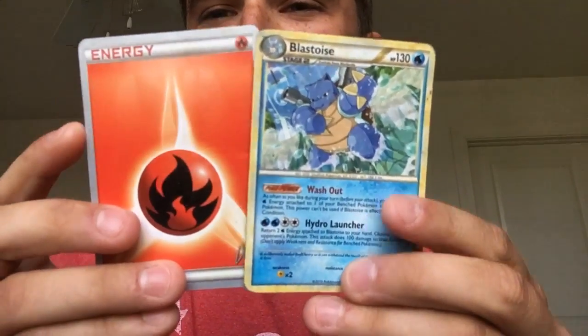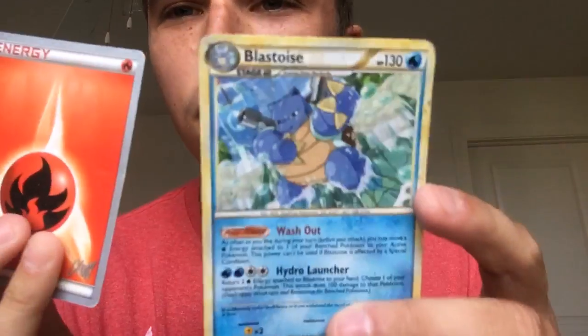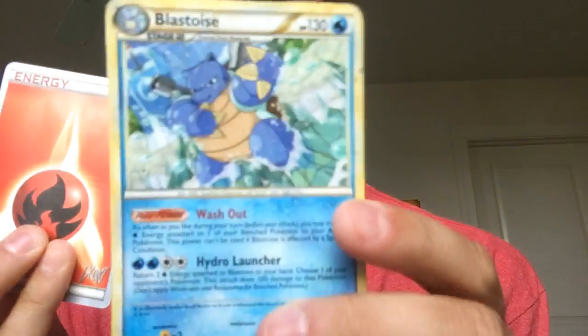What's your favorite gold card? That's Zekrom — it's pretty sweet, probably that one. DabOnEmGaming is in the building — he's the guy who sent these cards. Look at those: World Championship 2011 Fire Energy and that Blastoise doing some Kung Fu. These were from DabOnEmGaming. Go check out his YouTube channel if you guys want.